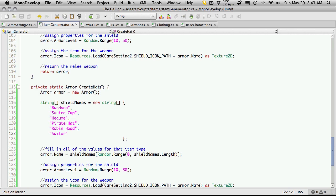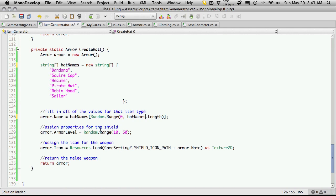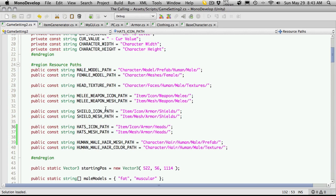Now we're going to go through and change this variable where we're getting shield names - I'm going to change it to hat names. We don't really need to change it since it was a local variable and won't interfere with the one up here, but I just want to make it a little more descriptive. We're just assigning random values. And the icon path variable - I had it as hats icon name - I'll switch it to the singular form so it matches the rest of the naming convention. And we'll save that off.